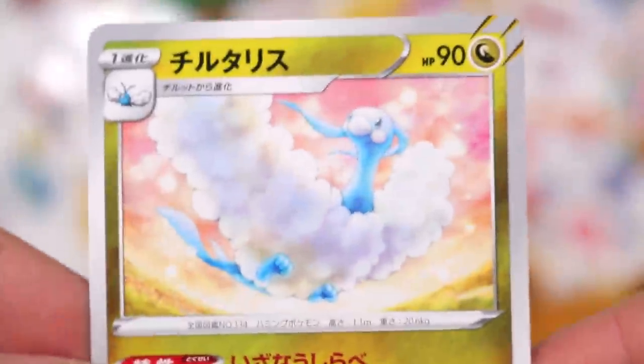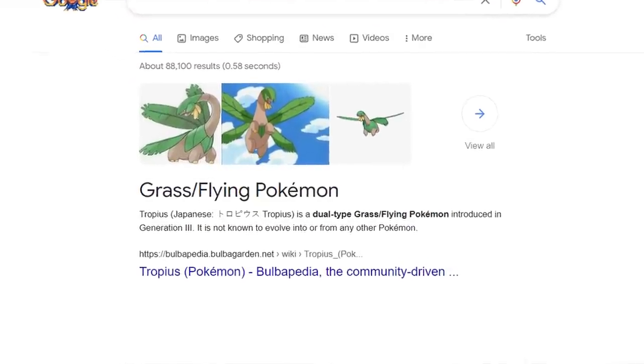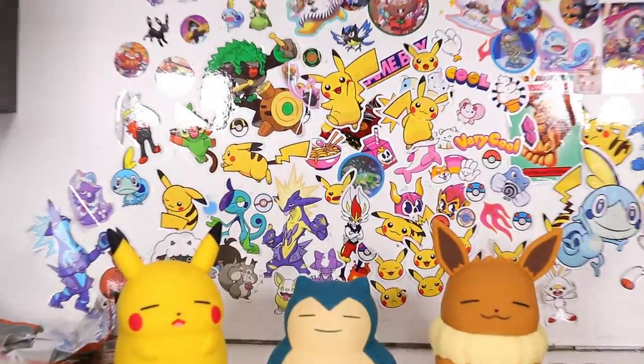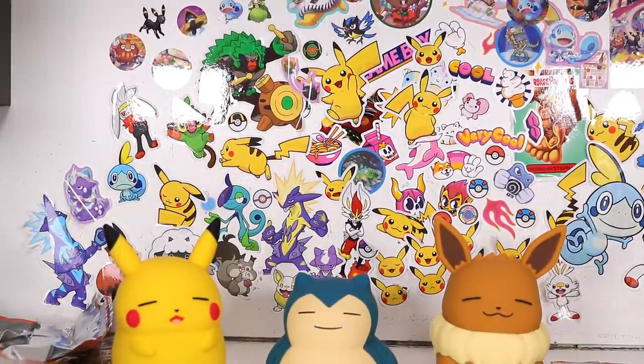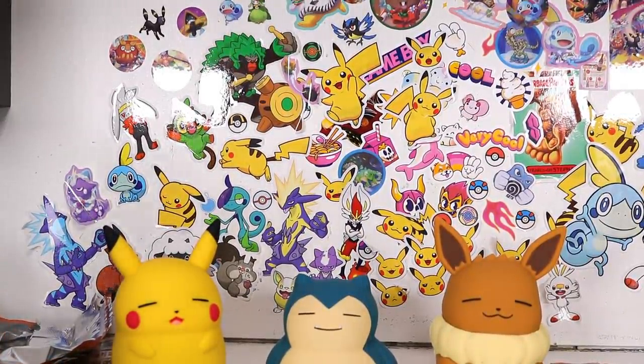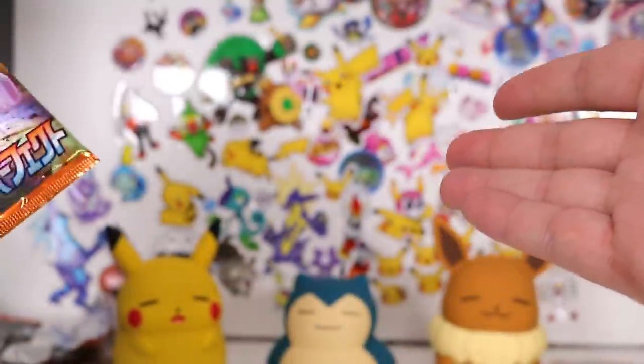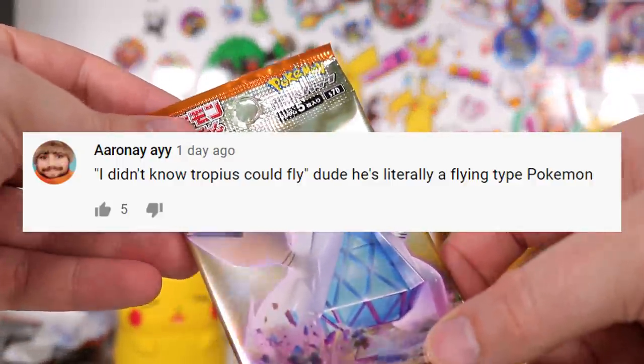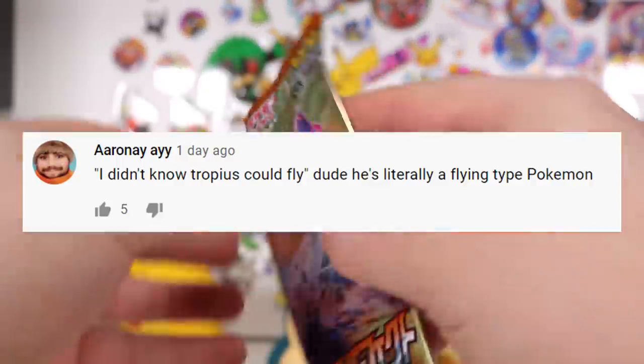Altaria! The bird dragon. You know what I learned the other day? Tropius is flying type — grass slash flying type. I made a comment saying is he flying? And people were like, yes, he is flying, Max.